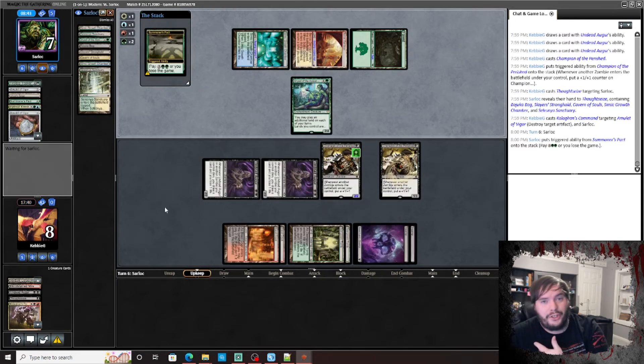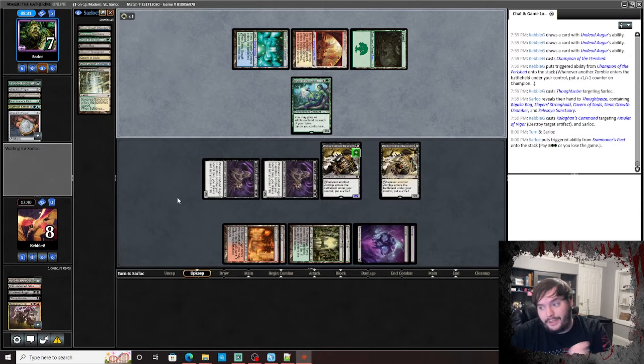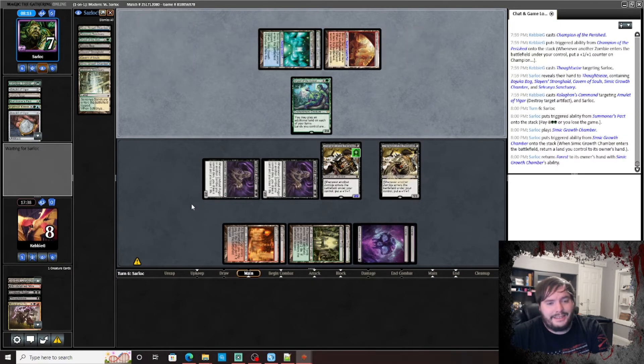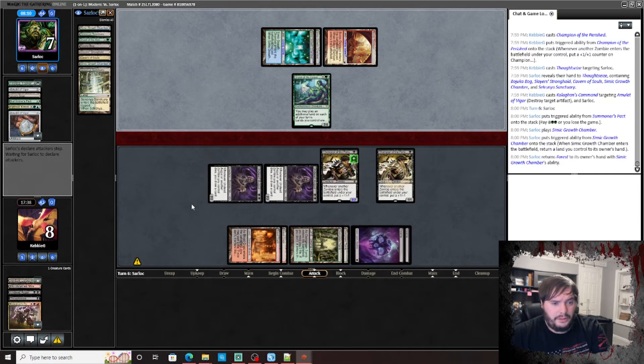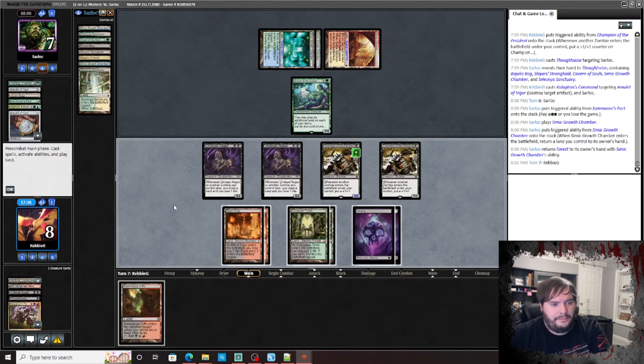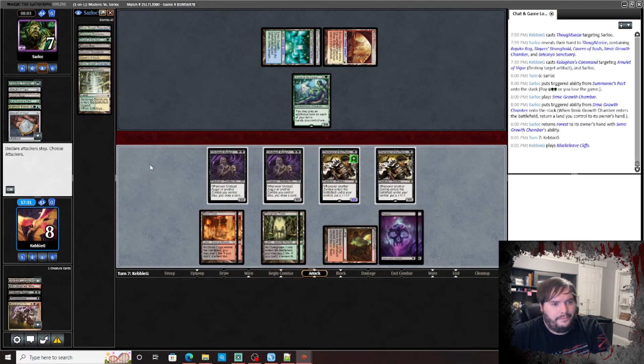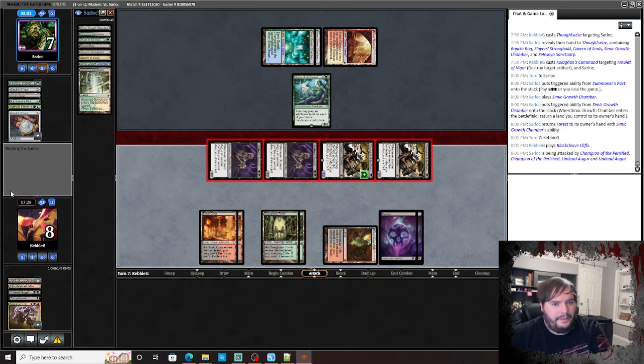It's correct to deal with it on our turn so he doesn't have a shot to get out of this. We're gonna be able to pull this out — he basically needs a way to deal with multiple threats on our board. Passes. We have seven damage on the backswing. Go to combat, attack — Augur attacks too, we get to draw a couple cards.